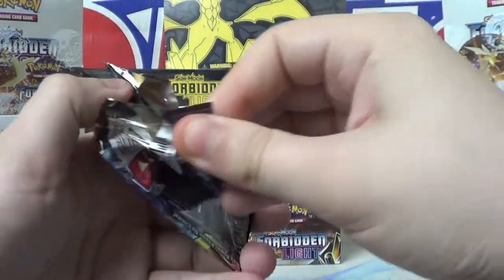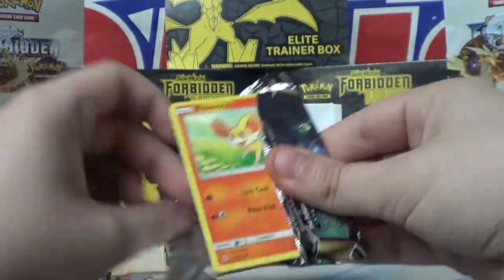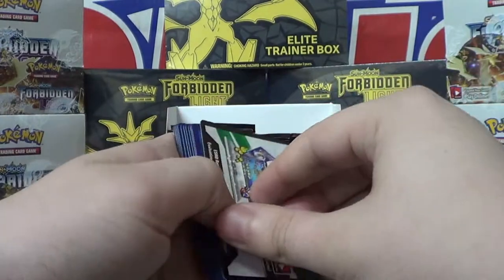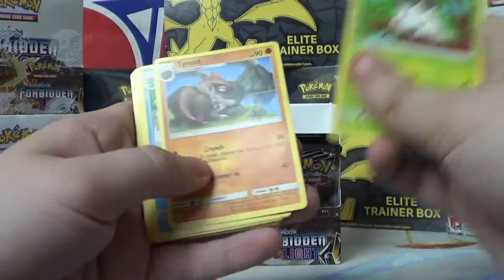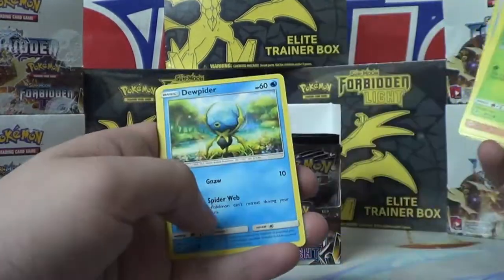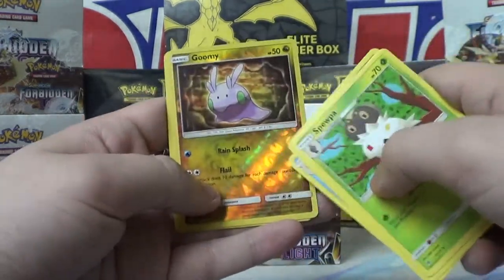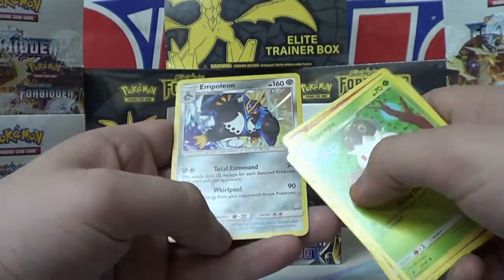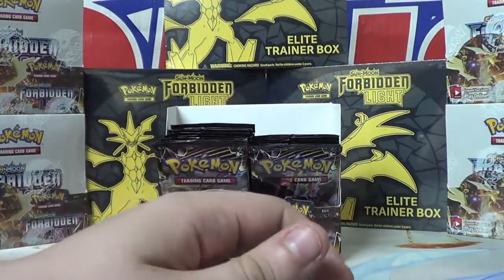Let's get into another one. What are we, like halfway done? New Fennekin — foxes are cute. Three to the front: Supa, Tyrantrum, Frogadier, Fennekin, Inkay, Pancham, Dewpider, Fennekin. Reverse Holo Goomy looks nice — I like that dragon look. There's a regular Empoleon, still holo. And Psychic Energy — not too worried about the energy.